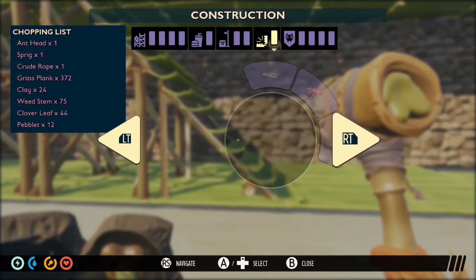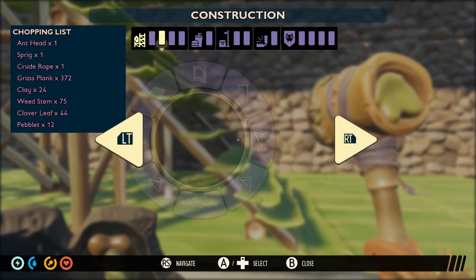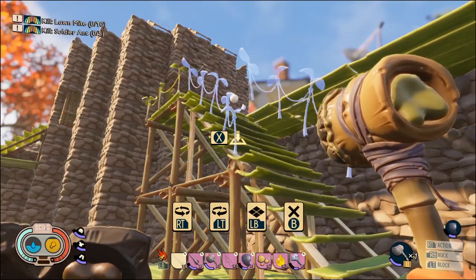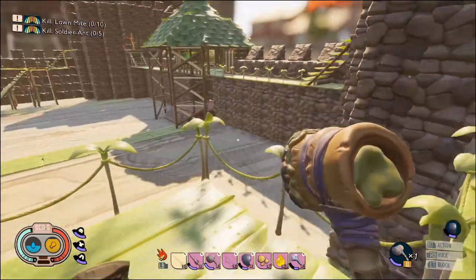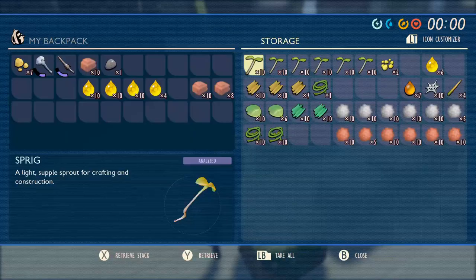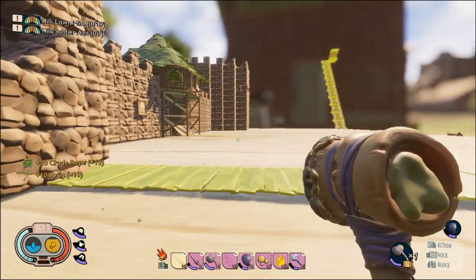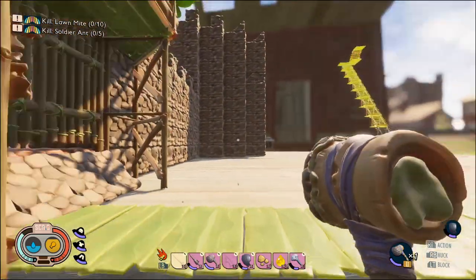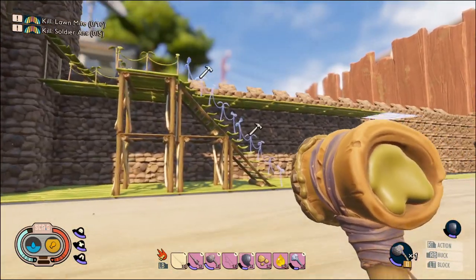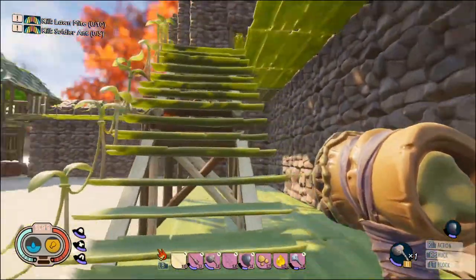What else did they add in? They also added the staircase fences - that's interesting. When I press RT you can see my guy is jumping forwards in the background. Where's the staircase railings? They look cool - so you can now have these onto staircases, which I definitely think I want to do. What did it take to build these? Crude rope and sprigs. I should have both of those I believe. Yep - crude rope and clovers. I do like it - I like all these little additions. They do nice little decor things and stuff. I think that looks great.